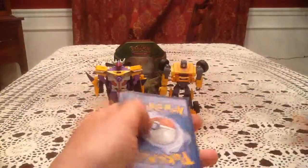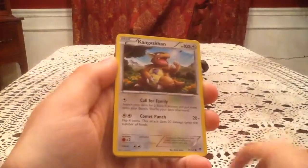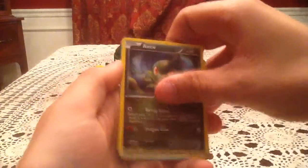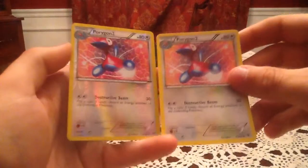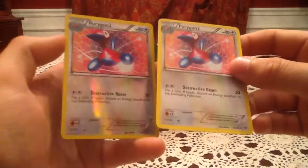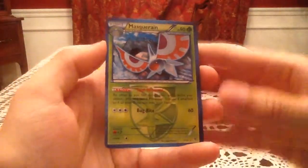Last but not least — well, last but least — Plasma Blast. Let's open this up and see if there's anything in it; I doubt it completely, I have zero luck with this set. We have a Machop, Kangaskhan, Shelmet, Axew, Octillery, Plume Fossil, and Porygon2. The reverse holo is also a Porygon2 — the same card followed by its reverse holo, doesn't happen too often. The rare card is a Masquerain, a non-holo rare.